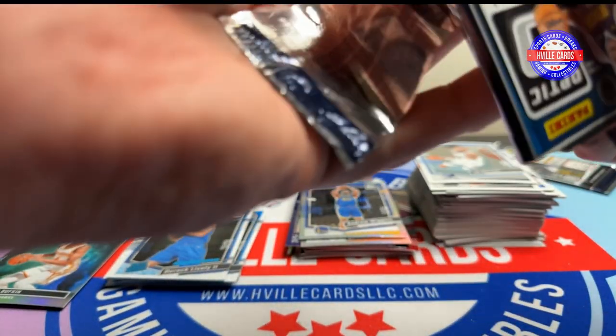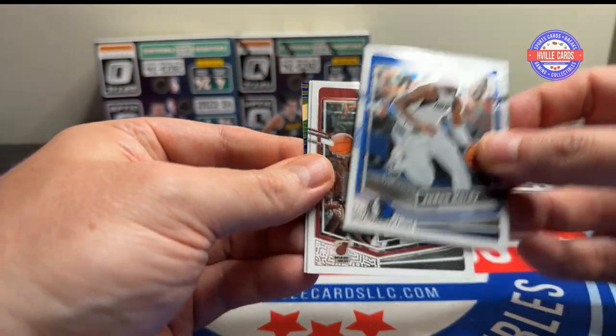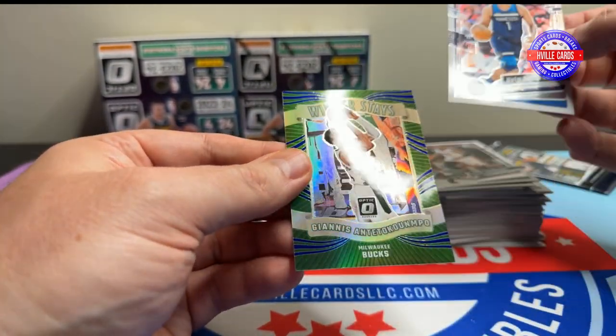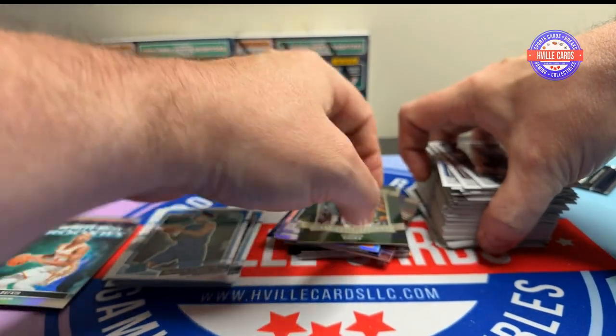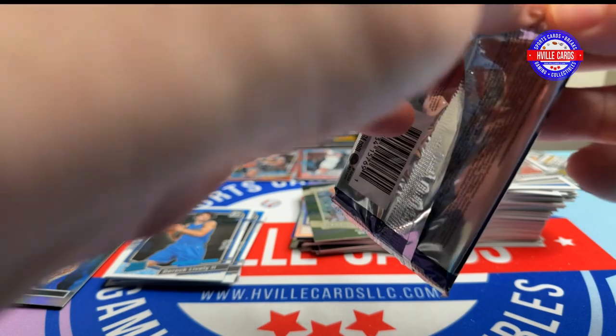Three packs. Jaden Hardy, Bam, Kyle Anderson, and a Giannis Winner Stays. Yeah, this box is not good. Not good at all.